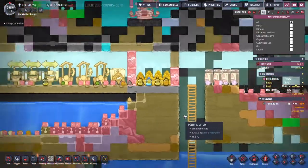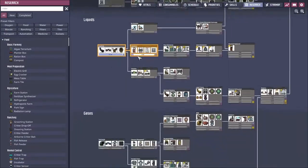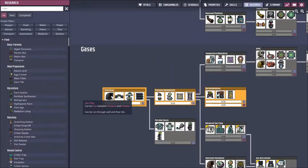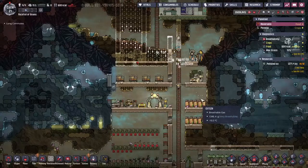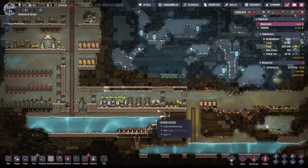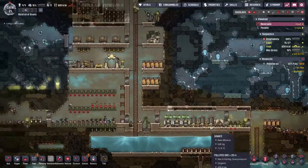Having followed a few duplicants around, I've noticed the vast majority have a yucky lung - the polluted oxygen in our base is starting to get overwhelming. We're headed towards toilets in the research tree, but somewhere in here is decontamination, which is further along than I thought. I'm going to push on through because gas management is important anyway - and among the decontamination tech we get the deodorizer to clean polluted oxygen, and also the carbon skimmer, which takes in water, sucks in carbon dioxide, and produces polluted water that we can clean with the water sieve.